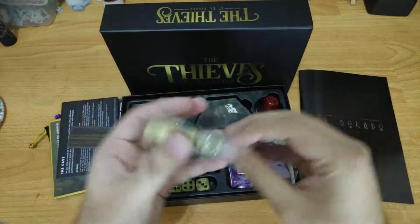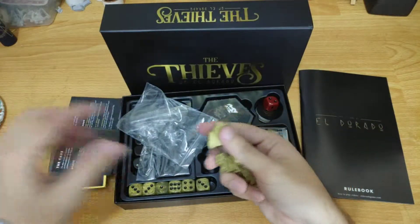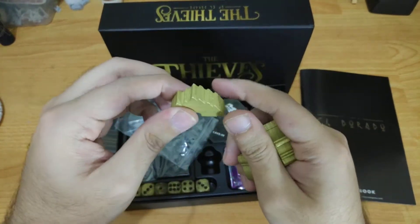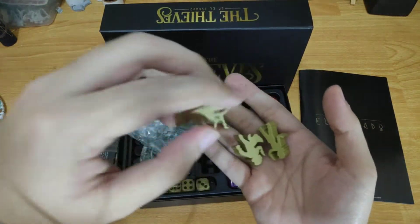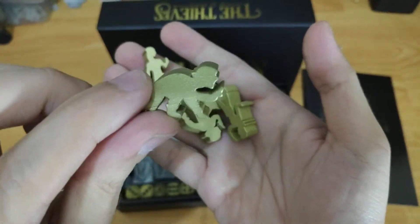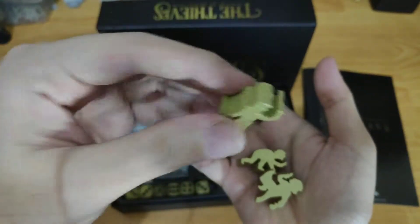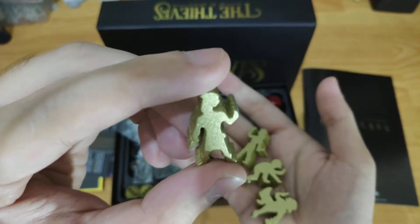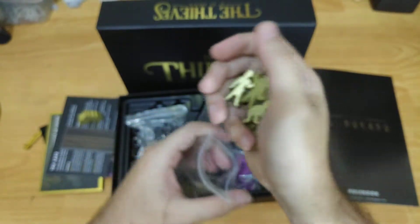These are your Thieves of El Dorado. Let's have a look at them. This is their hideout — it's gold coated but still wood. And these are the Thieves meeples: one appears to be crouching or sleeping, one looks like a female rogue holding a dagger, and another one as well. So there are four meeples for the Thieves and one hideout.